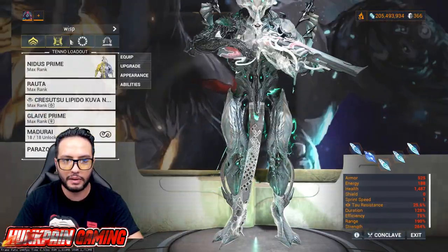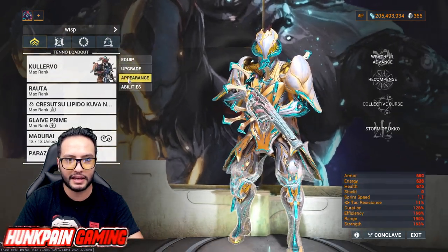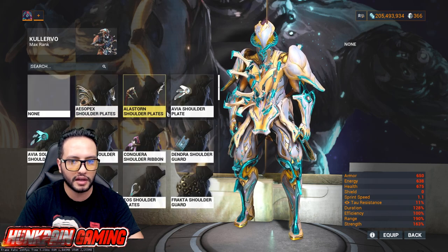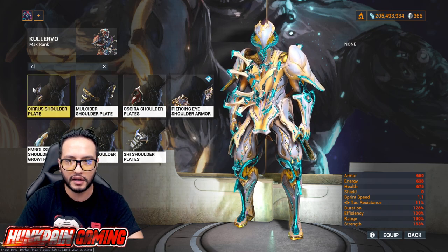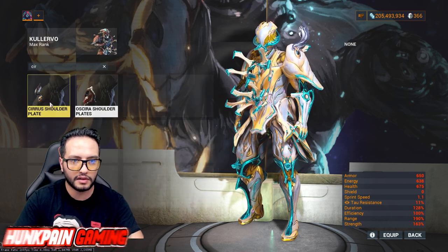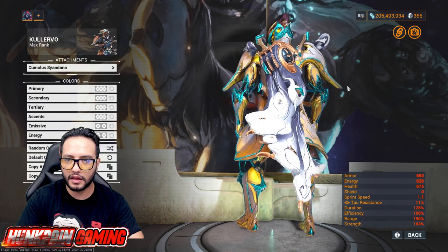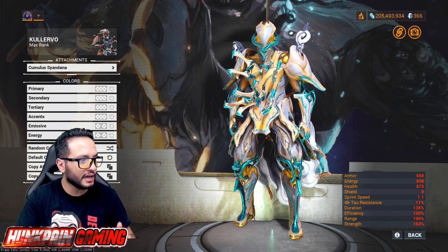I want to show you the stuff, so I'm going to put it on Calervo since my Calervo doesn't have anything on him yet. Let's put the attachment — let's check the armor. The chest... let me see quickly. Here we go — the armor, it's called Cirrus. There's the chest plate, the left arm, and the other pieces.